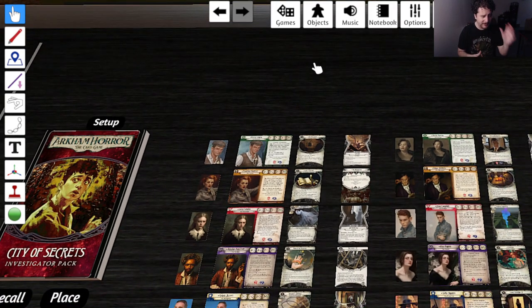So like in Arkham there are five classes — Guardian, Seeker, Rogue, Mystic, Survivor — there are five colors in Magic the Gathering: White, Blue, Black, Red, and Green. There is a color pairing of each of them, 10 guilds total, and they each have their own thematic feeling.